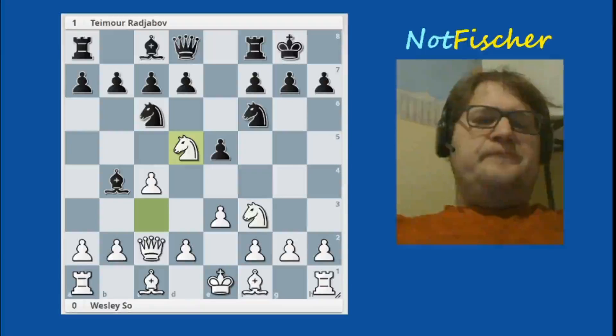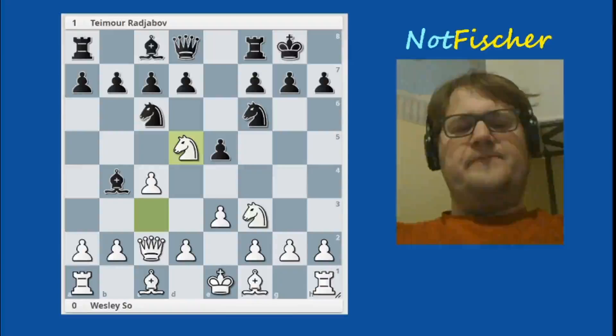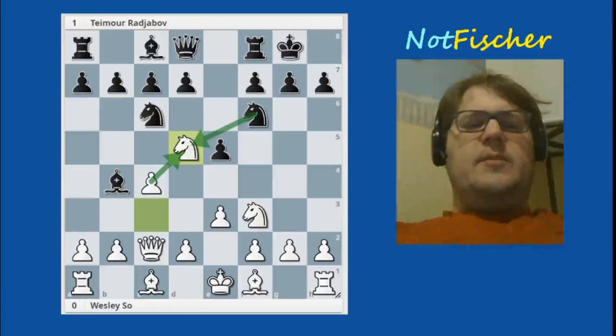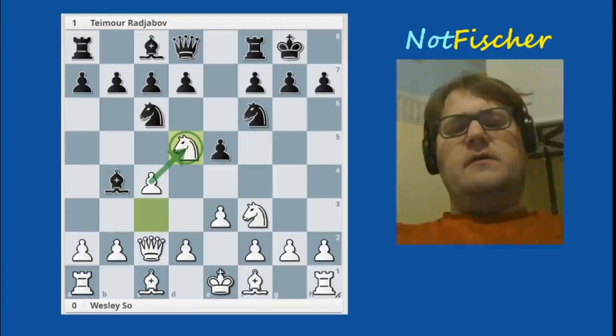He jumps into d5. Now the general rule of thumb is you don't want to move your pieces twice in the first ten moves or so, but that's just the general rule of thumb. In this instance it's actually not so bad, because if black were to take, white takes back, black would have to spend time moving the knight. And after a move like e4 or queen b3, we have an open c-file and white has a target on c7. So one of the benefits of trading off this knight is that it opens the c-file for white.